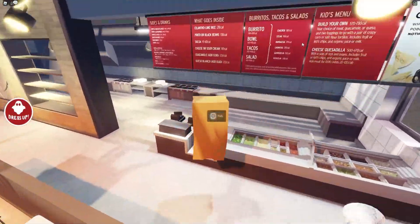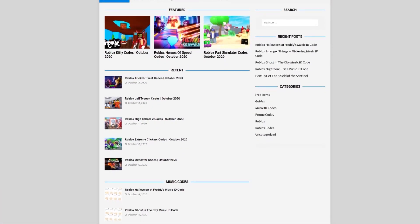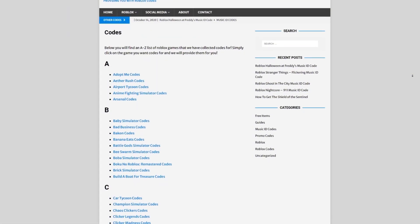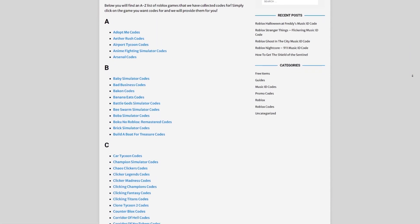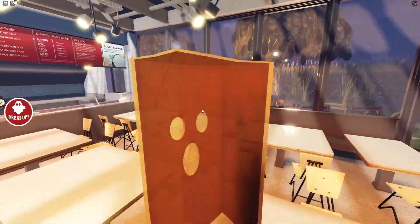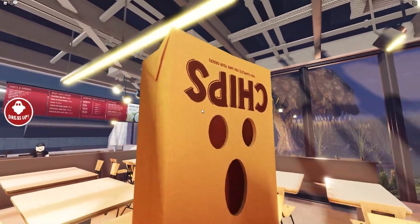I also quickly need to tell you about rblxgoods.com, which is my own Roblox website where you can find game codes, music codes, and guides. There is tons of stuff in there — it covers a few hundred Roblox games — so if you need a code for a game, it will be there.